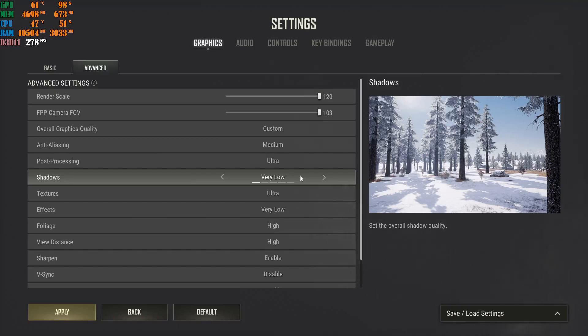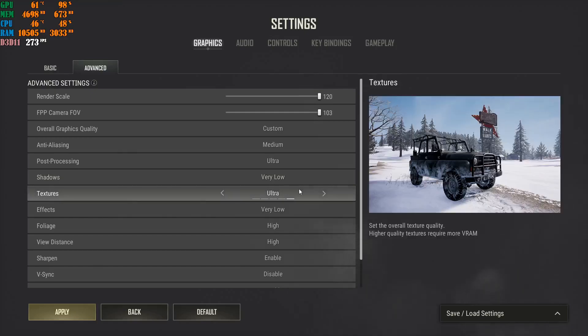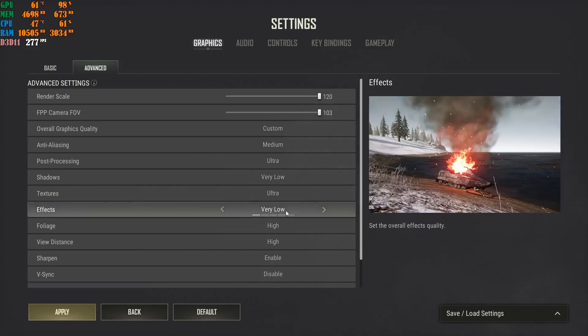Textures should always be at Ultra or High — never anything lower. For Effects, set this to Very Low. Players with Effects on Ultra or High will see smoke dissipate slower, meaning enemies can see them before they can react. With Effects on Very Low you gain a competitive edge. These are competitive settings — trust me, just follow them.